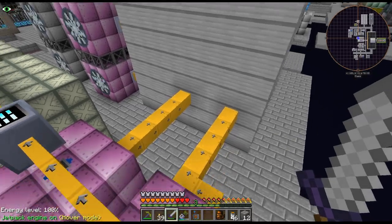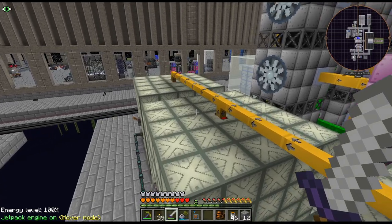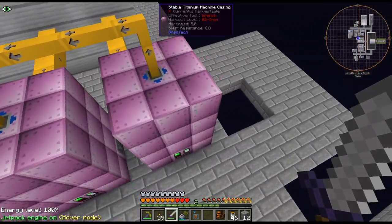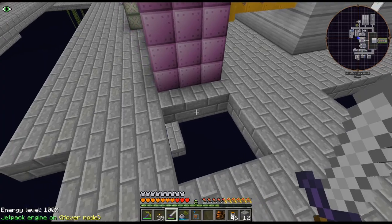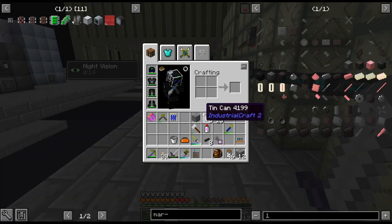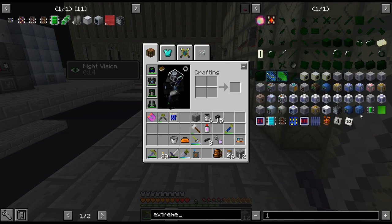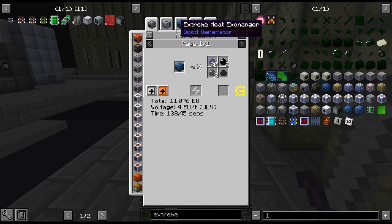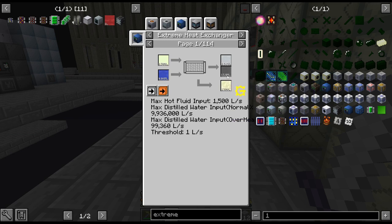The only issue is if I start messing with all this stuff I don't want to break my power gen, because then we won't be able to — I guess I could replace it. Maybe build it over here. I don't know how big it is. The other cool thing about the extreme heat exchanger is there are recipes for it in here and you actually get supercritical steam, which I've never seen before. Obviously we're not making plasma yet — we will eventually.